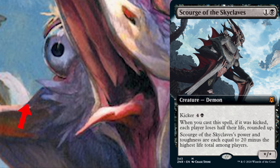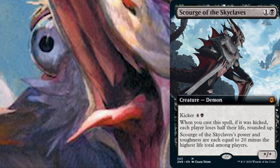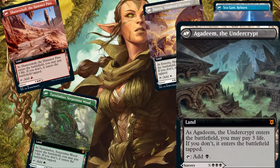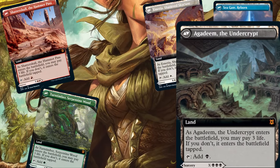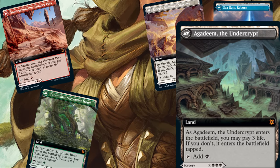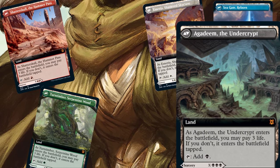But what format was this intended for? Let's first consider Standard. To make Scourge work, we'll need to lower both our life total and our opponent's life total. We can help lower our life total with the new lands, which when they enter, we can pay 3 life. And if our deck goes 3 colors, we can have 12 of these lands, meaning by turn 2 we could get our life down to 14. But dropping our own life total isn't enough — we will also need to lower our opponent's life total.